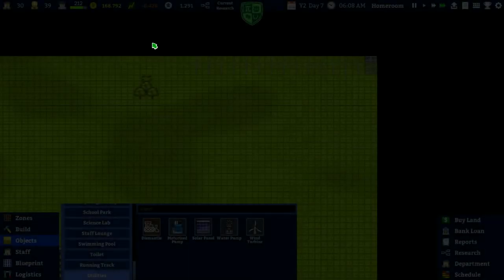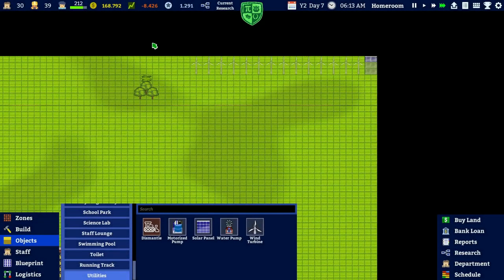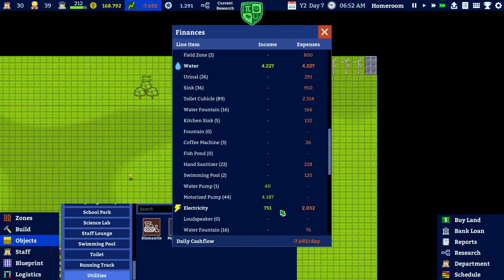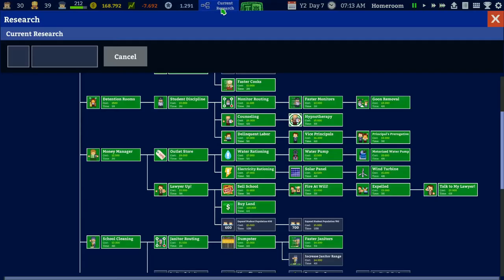Another day passes - the school keeps running nicely, I don't need to check everything all the time. This number went up quite a bit though - apparently we started spending extra on something. Water is still good and we now save 751 on electricity. I'm not going to spend too much more money on this - I think this is nice.